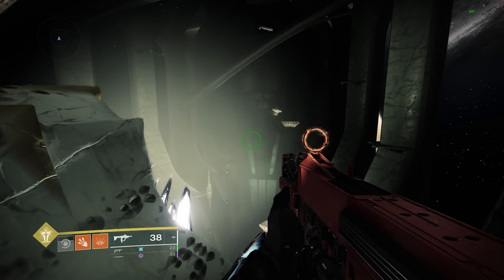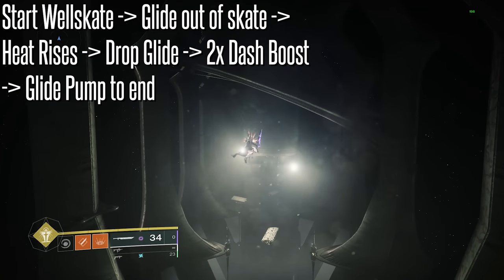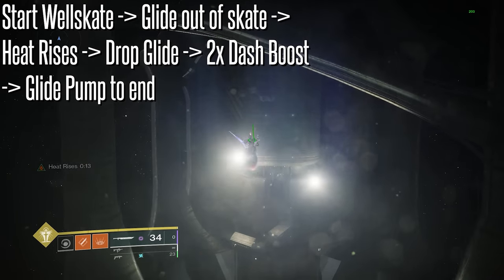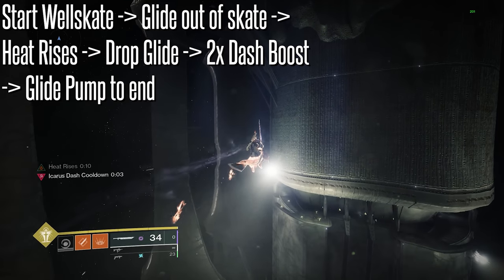To shorten that up a little bit: Well of Radiance, Glide out of your Well of Radiance, pop your Heat Rises, drop your Glide as soon as your Heat Rises happens, do two Icarus Dash boosts — so boost, Icarus Dash, boost, Icarus Dash.